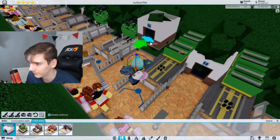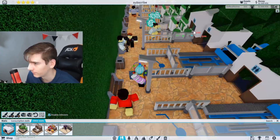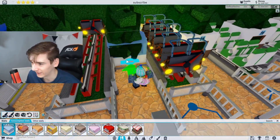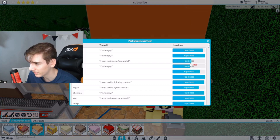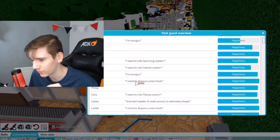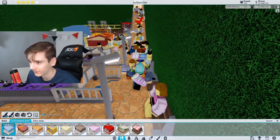I'm going to add stools everywhere, because there are only stools around the middle and end of the park. I'm also going to try adding restrooms everywhere as well as food and drinks, because your guests need to be happy. If they have to walk ages to get what they want, they're not going to be happy. Look at the park guest overview at the top — if they say they're hungry, add more food stalls. If they say they need to sit down, add more benches. Basically just do what your guests are saying, and you should hit five stars.